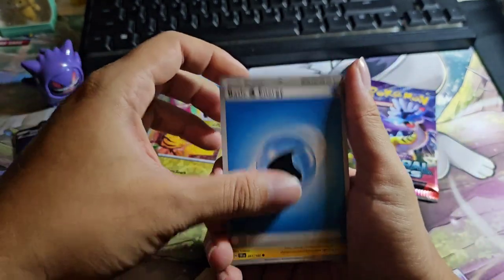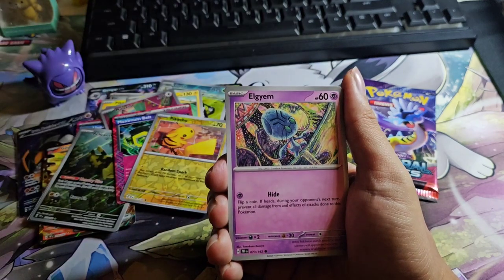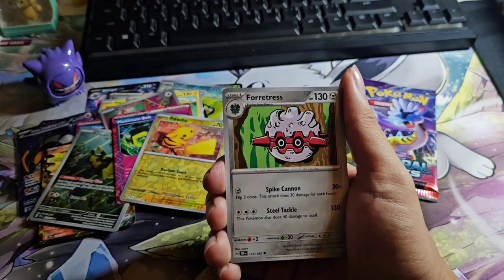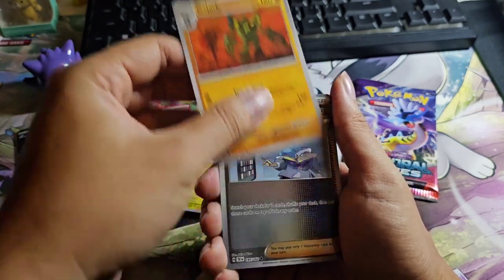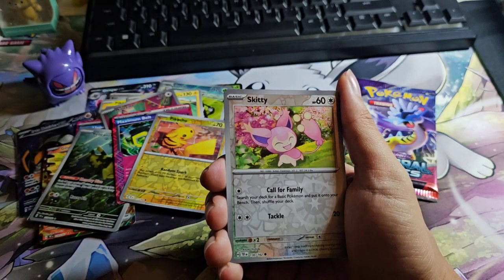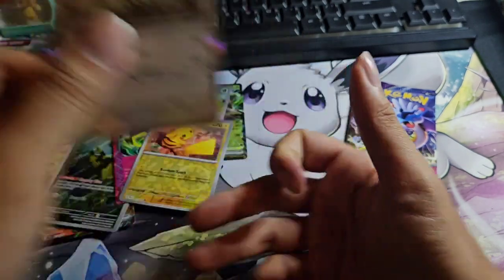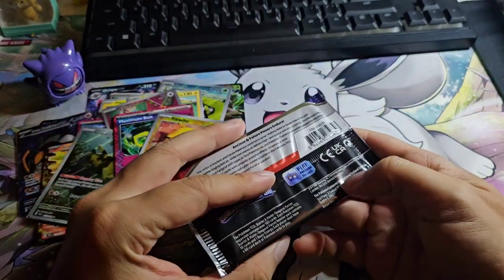Alright, the second-to-last pack. This is the last pack: Sizzlipede, Ferrothorn, Full Metal Wall, Latios Gold card, Skinny — okay this one is just a Drampa. So this is the last pack — can we get some last-pack magic please?